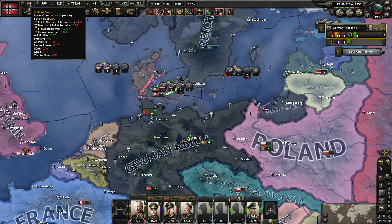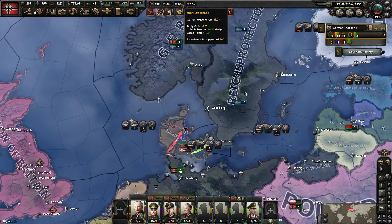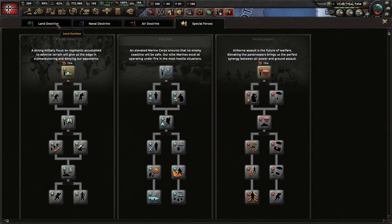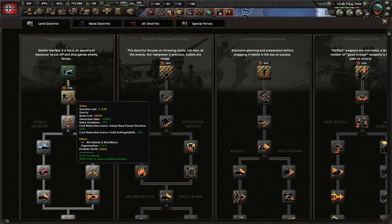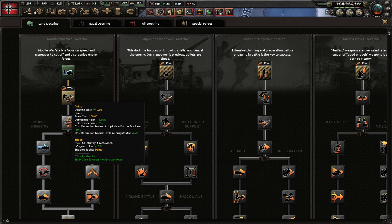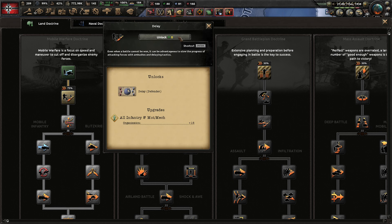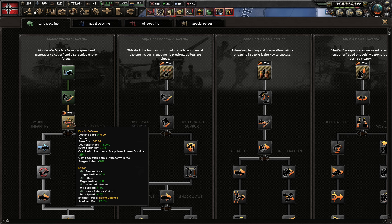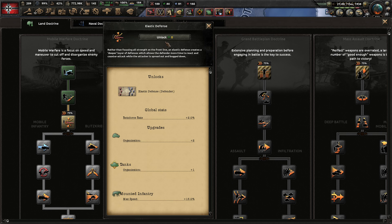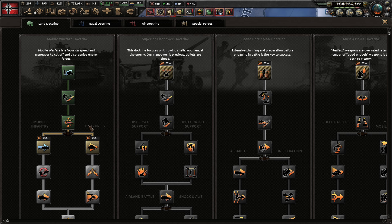The first thing we need to do in today's episode is spend some of these currencies. We got a little political power, and we also have army and air experience to spend. With our land doctrine, it will not cost us anything to get the first of our focuses here - this will increase the organization for the infantry and also enable that tactic. It costs zero experience. That's the same with the elastic defense - we just have so many bonuses that we don't have to spend anything here, so might as well get them now.